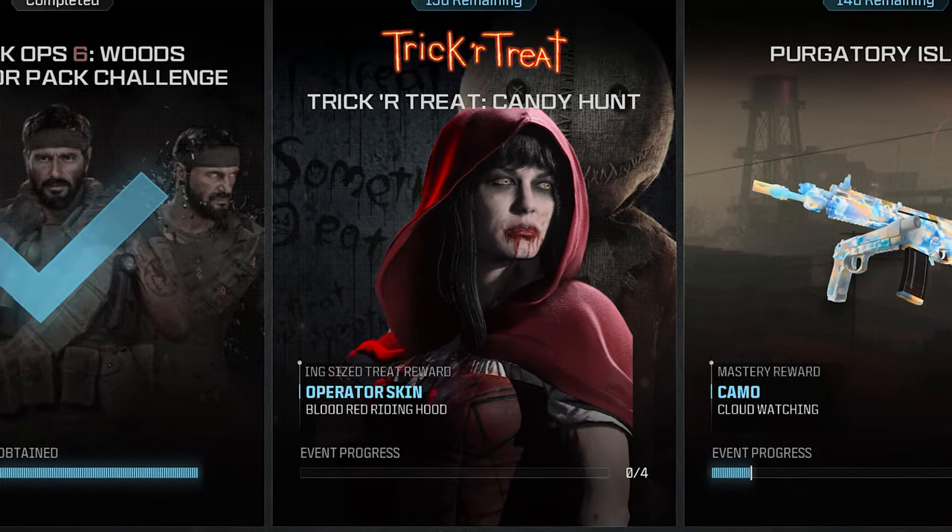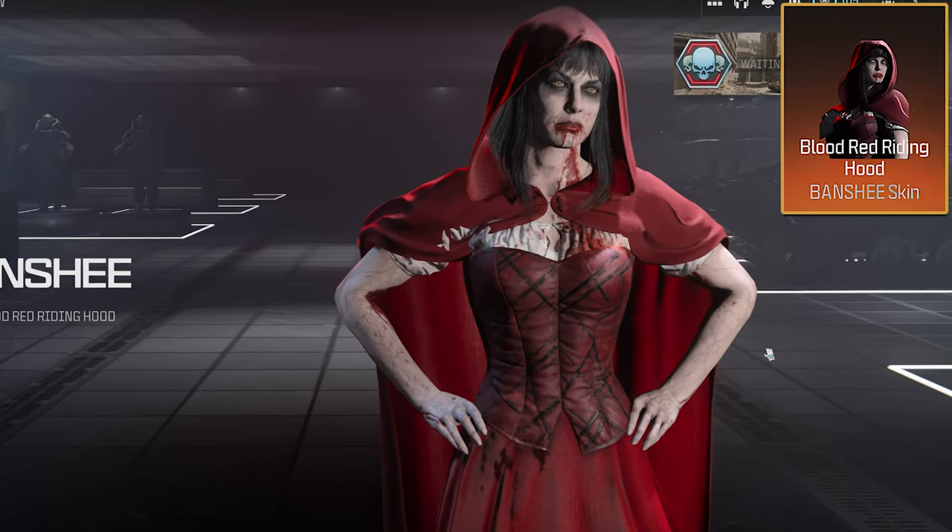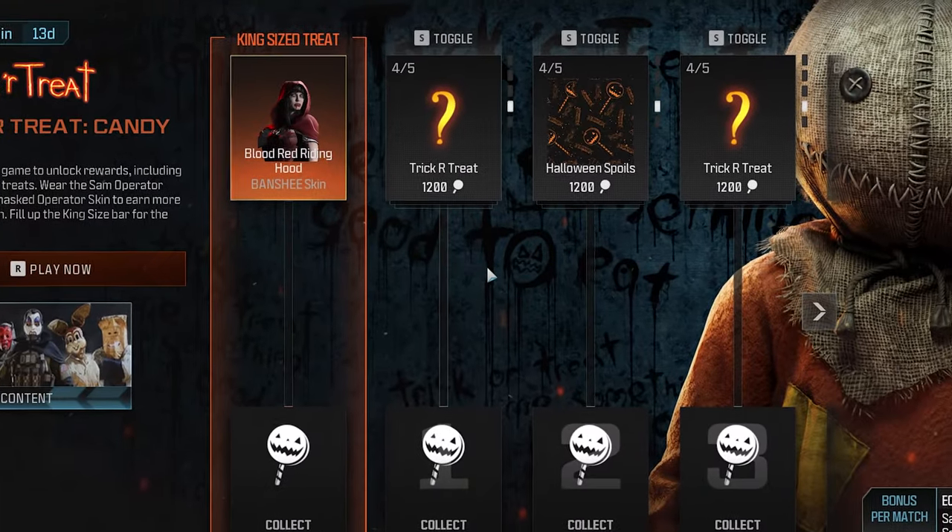We just got a new Halloween themed event — Trick or Treat — and we actually got some pretty good rewards such as the Halloween Spoils camo and the Blood Red Riding Hood operator skin, and we also got a few other things mixed in, so let's go unlock them.